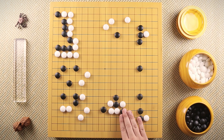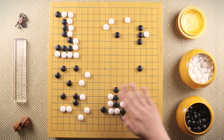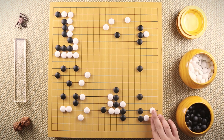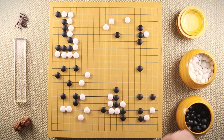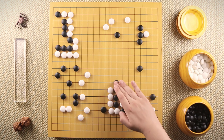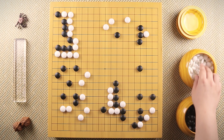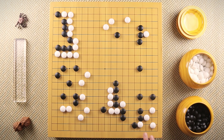Black descends to secure the weaknesses here. White extends. When black extends, white plays this kosumi asking if white can live here. Black first surrounds white, and white extends again. Black extends, white hanes, and when black hanes back, white forms a tiger's mouth — and we're going to get a ko here.